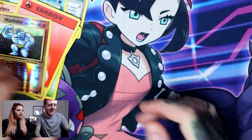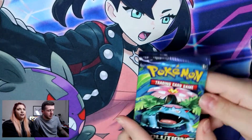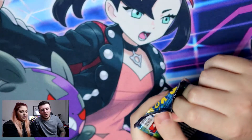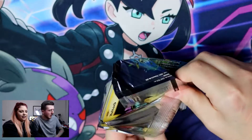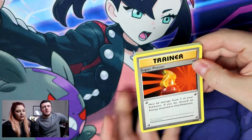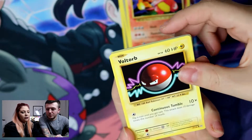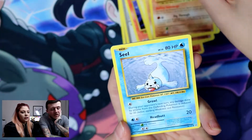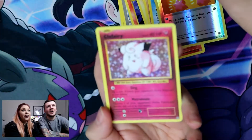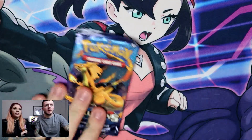We've got two Evolutions packs to go, one each. It's a Venusaur pack — that's a big one. I'd like to get one more good pull from Evolutions since we don't often get the opportunity. Super Potion, Charizard Spirit Link, Charmeleon — you've got him in both packs! Sandshrew, Paras, Diglett, Seel, reverse Revive, and a holo Fairy — very nice, not bad at all!